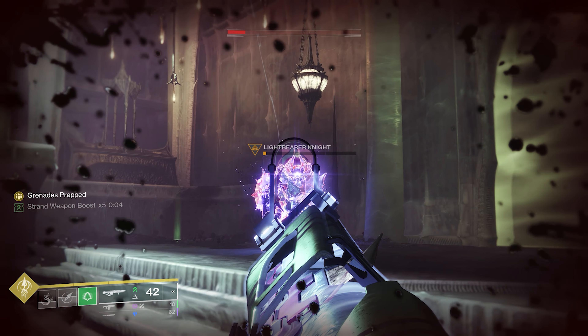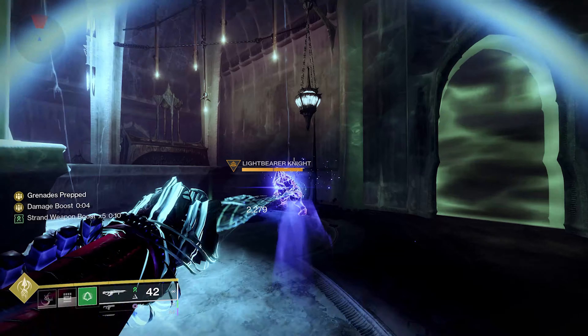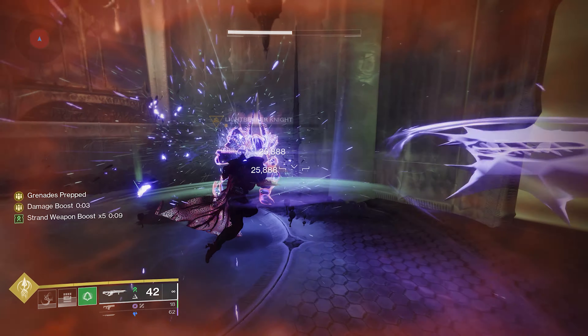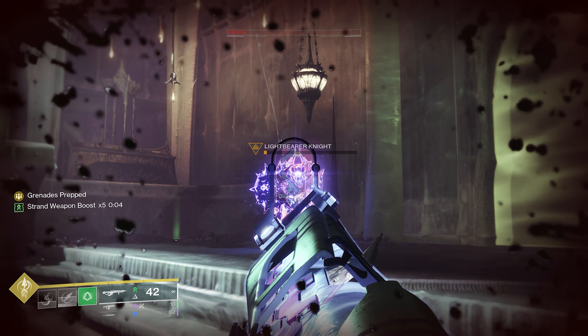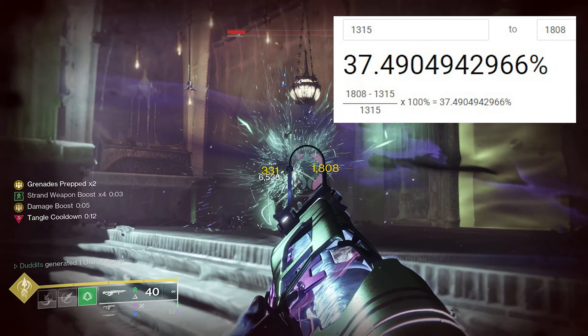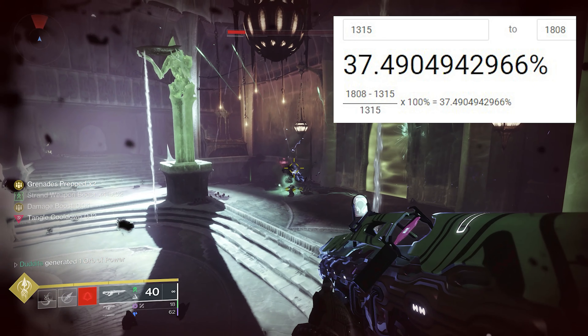With grapple grenades on a hunter with Widow's Silk, you get 2 of them, so you've got 2 ways of getting a nice damage increase. If you look at this number — 1315 — I'm going to use my grapple melee, and you're going to see that times 5 weapon boost for my strand weapons go all the way up to 1808. That is a 38% damage increase, just for doing damage with an ability, which is really, really nice.